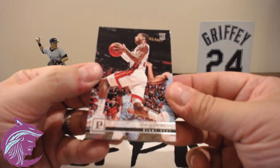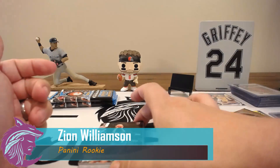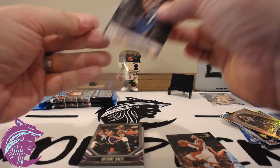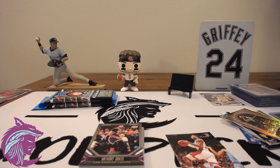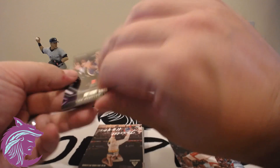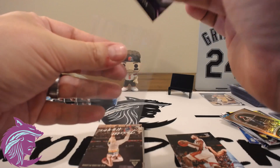Alright, gonna start off with Kendrick Nunn — another Zion guys, another Zion rookie. It's Zion for days, it really is. That's a cool looking card, and another Anthony Davis. Zion on the Panini sleeve — sleeve this guy up. I thought there were gonna be more Jas than Zions, but it's definitely more Zions than Jas out of this stuff. Anthony Davis — we're gonna sleeve this guy up too, just because we don't know.